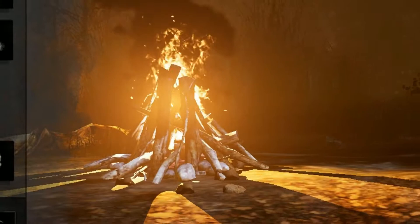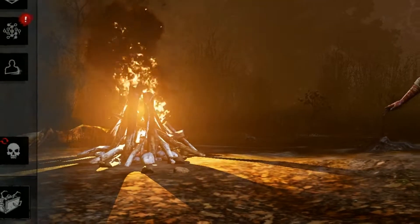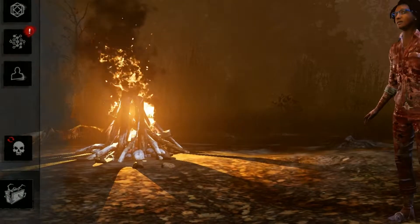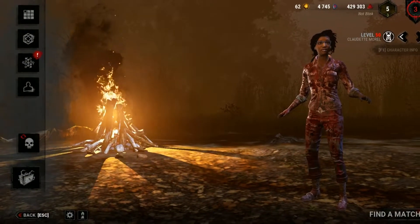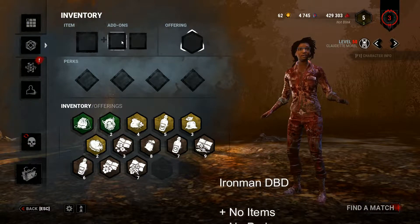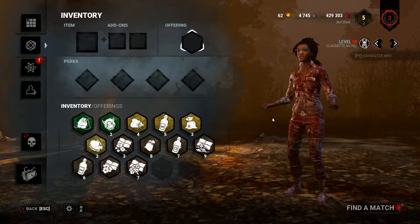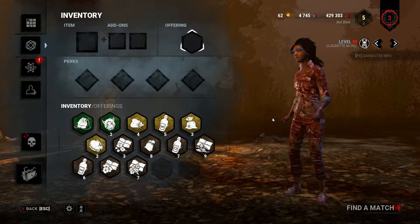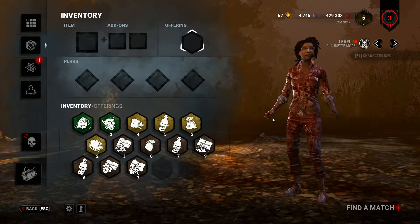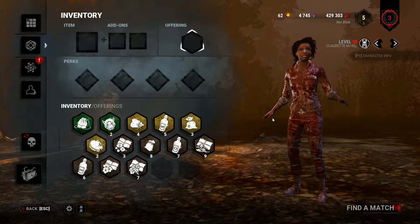What's going on everybody, it's your boy Blink coming at you today with a new video idea. I was outside thinking about some new content and I thought to myself there's never really been an Ironman challenge in Dead by Daylight. Basically, I'm going to go into a match bare bones — no items, no add-ons, no perks, no offerings. All I have are the basic loops, pallets, and window vaults. If I loot a chest I can use that item, but only for that round.